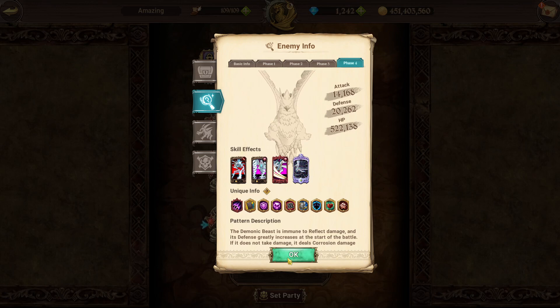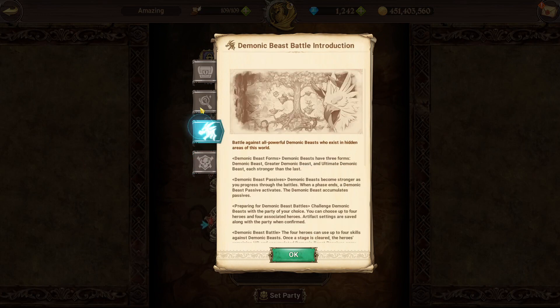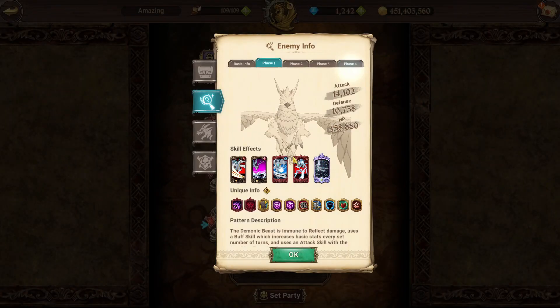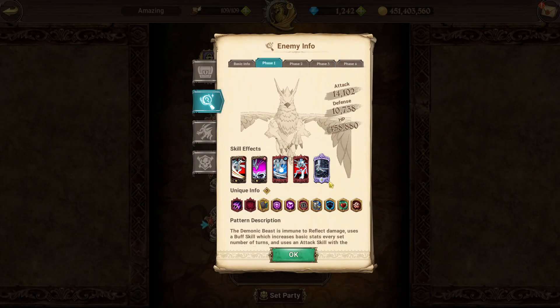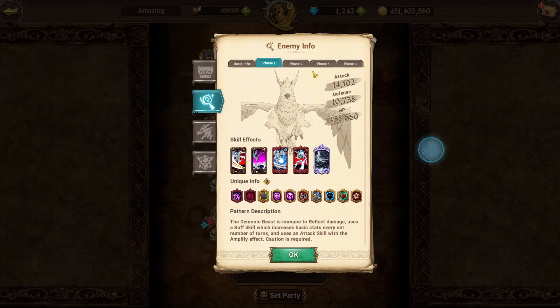Moving into stage two, phase one is basically the same as stage one. He has a buff skill that increases basic stats, and also has an amplify card, but nothing too broken. The bird just has a little more health. He does lightning strike every three turns. Phase one of stage two is fairly easy with nothing really to worry about.